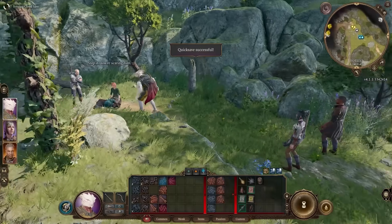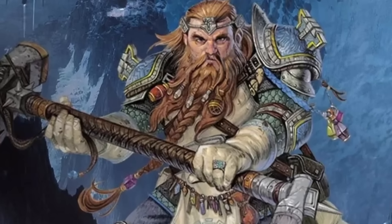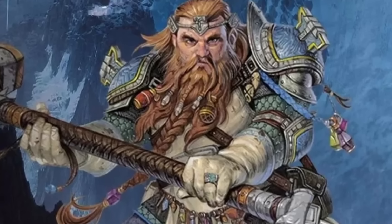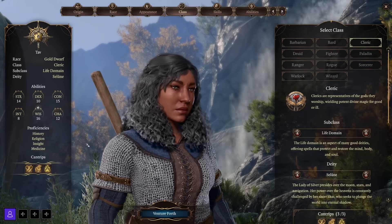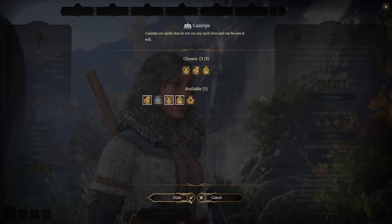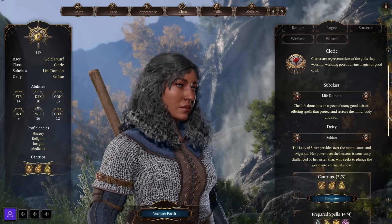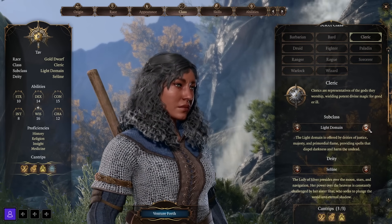Now let's talk about the Cleric — probably the class I've brought most with me on early access runs, as they are such a useful class with so many different possible specializations. Clerics are representatives of the gods they worship, wielding potent divine magic for good or for ill. You get to choose a deity, which will affect some dialogue later in the game. Clerics get proficiency with light and medium armor — though several subclass choices expand that to heavy armor — along with shields and simple weapons, with some subclasses also granting martial weapon proficiency.